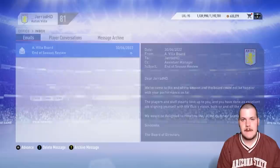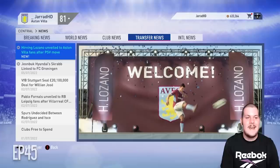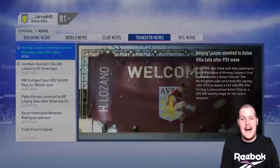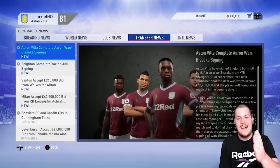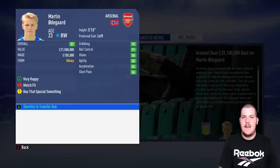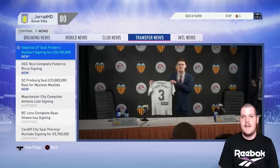We move on to season five — a big turning point in the career mode series. Hirving Lozano is now at Villa Park; he's going to become a club legend for us. We've got Hudson-Odoi, Lozano, Juan Wan-Bissaka, Draxler and Areola — we have done some good business across five seasons. Martin Odegaard is gone after just one season — we really did have high hopes for him as a superstar but we've cut ties; he's off to Arsenal for £39.1 million. I wish you the best of luck, as long as it's not against us.